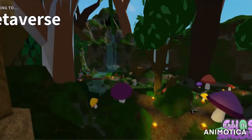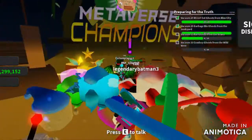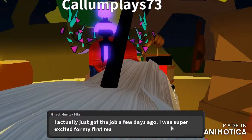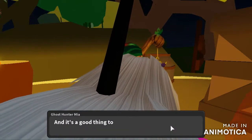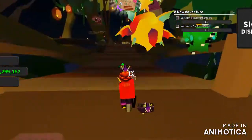Go through the green portal and then talk to Ghost Hunter Mia. She'll give you a quest that you have to find 3 of one ghost and 5 of another ghost.